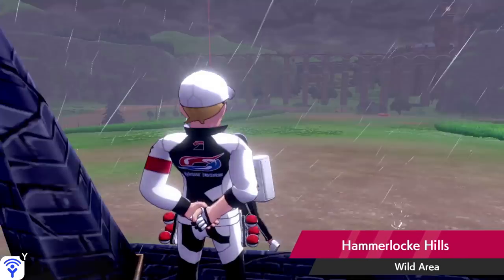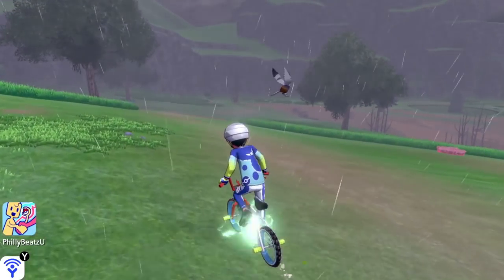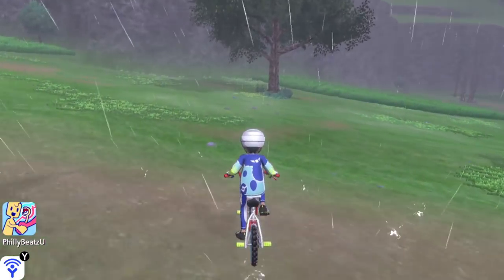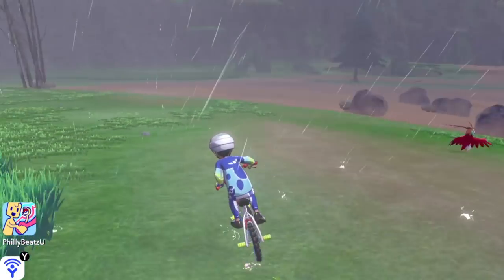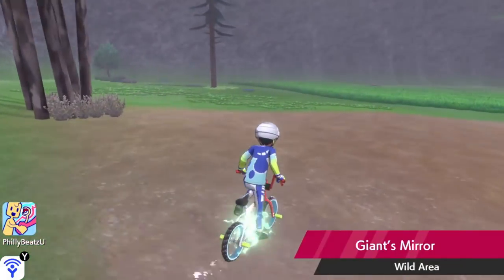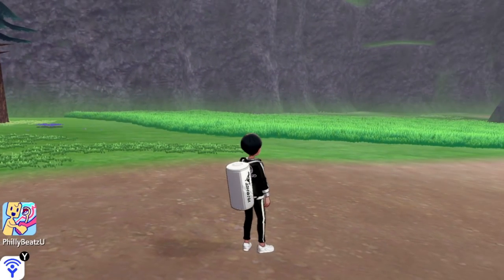Once you spawn into Hammerlocke, go ahead and make a left and head down the path that I'm showing you. Go right by it and ignore all those other Pokemon. The weather is going to be very apparent when you reach that spot — you'll go through rain and then all of a sudden it looks gloomy, overcast. It's basically what happens when clouds are over the sun.